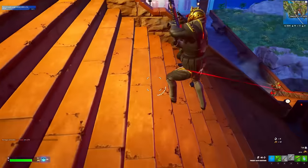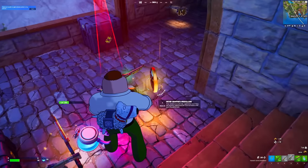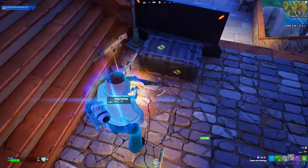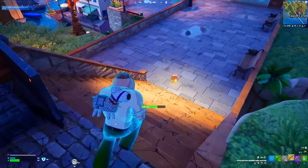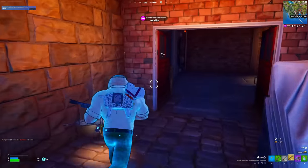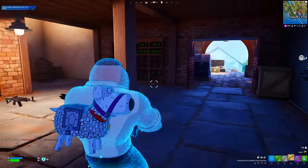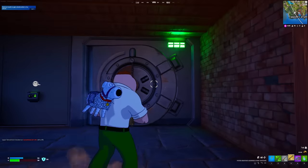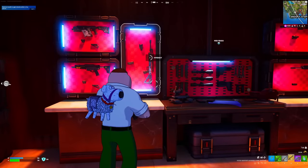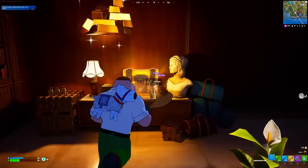Let me grab some ammo and take out these guards. The guards are down, so I'm going to grab all of these mythic items and find the Stewie boss right over here. I'll grab this mythic item — all we need now is some special items from the secret vault. Let's open the secret vault before others do. The vault needs to open quickly or else Stewie Griffin might eliminate us. There we go — that's the weapon we need to defeat the Stewie Griffin boss.